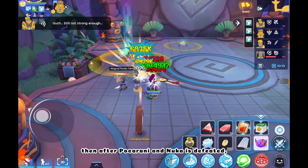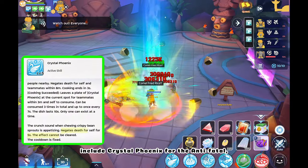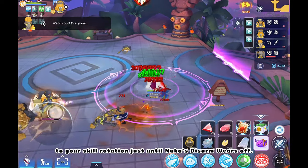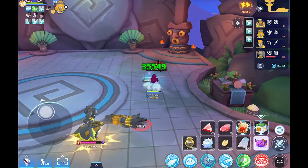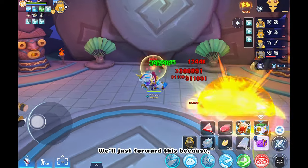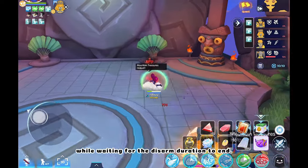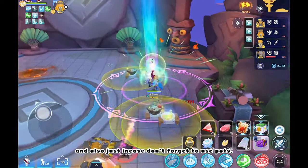After Pokorani and Nuka are defeated, just play around with your skills to survive. Include Crystal Phoenix for the anti-fatal and C-Bream for the invulnerability in your skill rotation, just until Nuka's disarm wears off. We'll just forward this because I just juggled the rotation of sustained skills while waiting for the disarm duration to end. Also, just in case, don't forget to use pots.